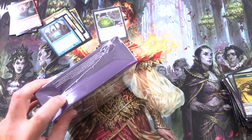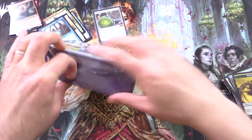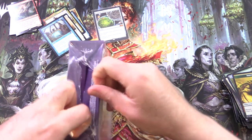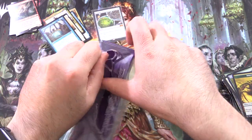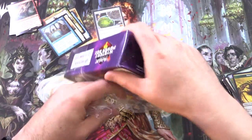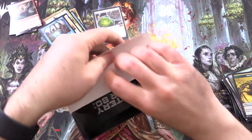So box one — pretty good, especially that Core 2019 pull. The chances of that — the best card in the set from a random pack. Let's hope the luck continues here on the second box. Let's get into it.